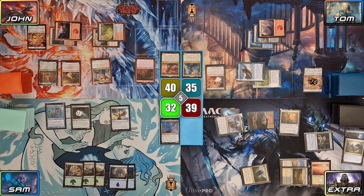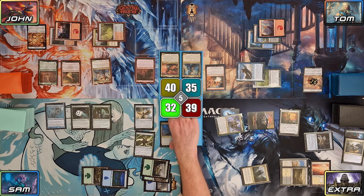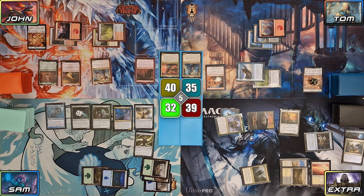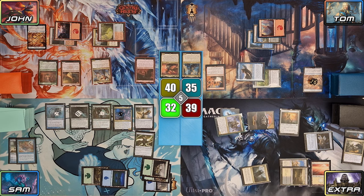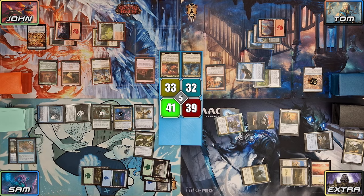Sam plays an Island for turn. He casts Wild Growth Walker, followed by a Hardened Scales. He casts his commander, Hawkball of the Surging Soul. He goes to combat and Hawkball triggers, letting each of Sam's Merfolk explore. Banateer and Spelunker each reveal a spell sent to the yard, and Hawkball also reveals a spell that Sam keeps on top. Each of the Merfolk then gets 2 +1/+1 counters thanks to Hardened Scales, triggering Wild Growth Walker 3 times — it gets a total of 6 +1/+1 counters and Sam gains 9 life. Sam then swings the Spelunker at John and the Banateer at Tom, before passing the turn.